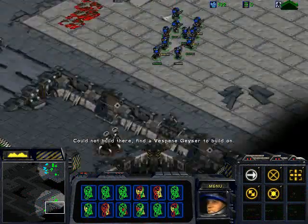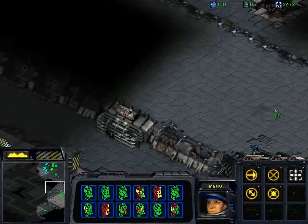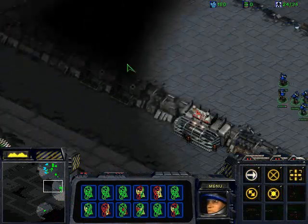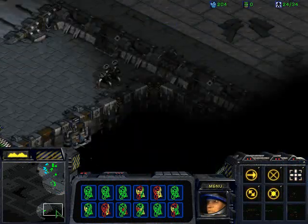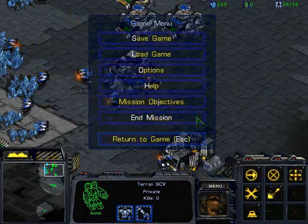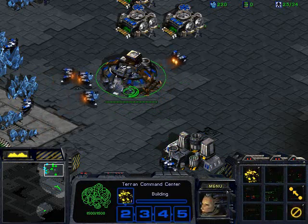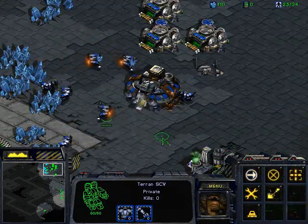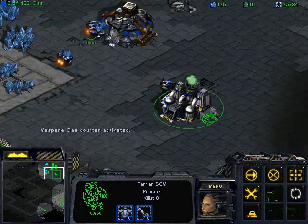Okay, so the other term I was mentioning is micro — that's just using your combat units to their fullest. So I'm trying to keep the really hurt Marines — the ones with the red and sometimes yellow health bars — in the back, or at least not in the front, so they won't take the brunt of the damage. My mission objective is just to get 100 gas. The refinery processes raw Vespene gas, converting it into a form which your SCVs can gather.